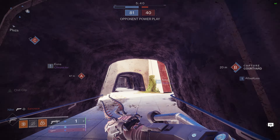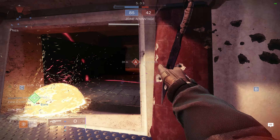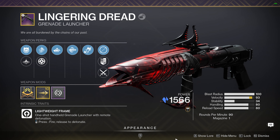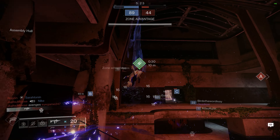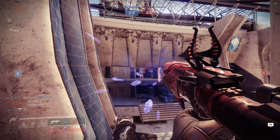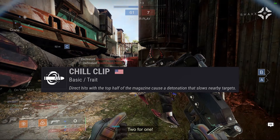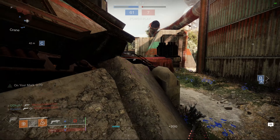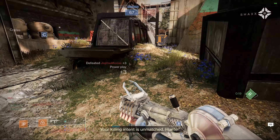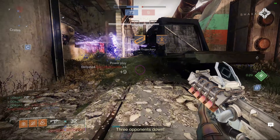I hesitated to put the next weapon on the list since it's a grenade launcher, but after seeing its potential in both PvP and PvE I knew everyone needs to get their hands on it. Next on the list we have the Lingering Dread, acquired by completing the new dungeon, the Duality. As our first stasis grenade launcher, it comes with the newly added perk Chill Clip — direct hits create a stasis burst applying 50 slow to enemies. Since we're using a grenade launcher, every shot is at the top of the magazine, so Chill Clip activates every time you fire.